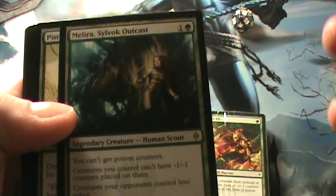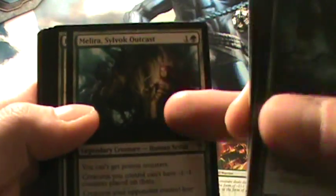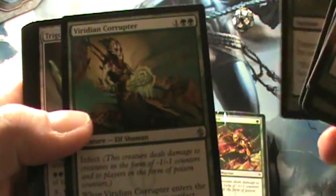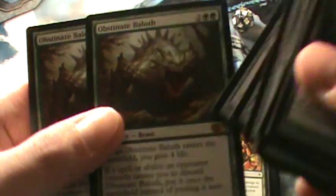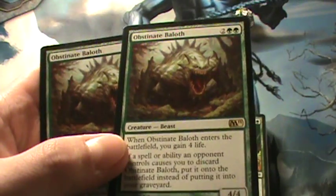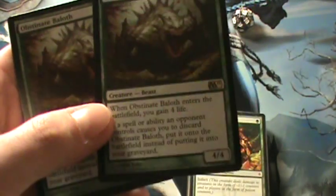Contagion Clasps times three, Melira for anti-Infect, Pistolstrike, Viridian Corrupter, three Trigon of Infestation, and two Obstinate Baloth. This is funny cause it has nothing to do with Infect, but still — two rares that I actually don't have.